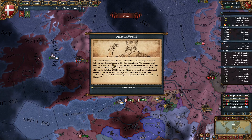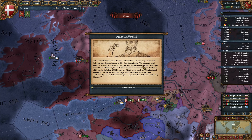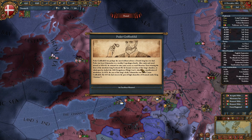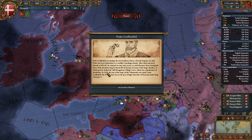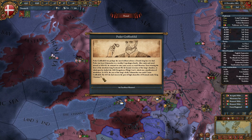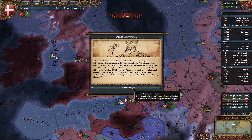Peter Griffinfeld was perhaps the most brilliant advisor a Danish king has ever had. He was born Schumacher to a wealthy Copenhagen family. After studying and travelling abroad, he returned to enter state service as royal librarian. Soon winning favour of the absolutist king, he became secretary of the king's chamber, in which post he drafted the Kongerloven — a justification of absolutism. In 1670, the year of the king's death, Schumacher was made Count Griffinfeld. By 1674 he had risen to be Chancellor of Denmark under King Christian V. He's a statesman.